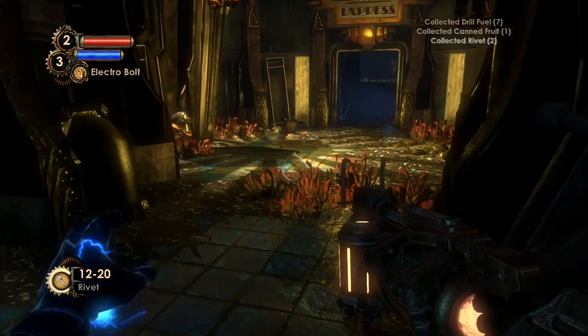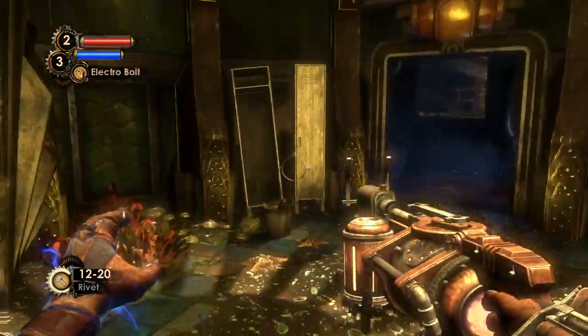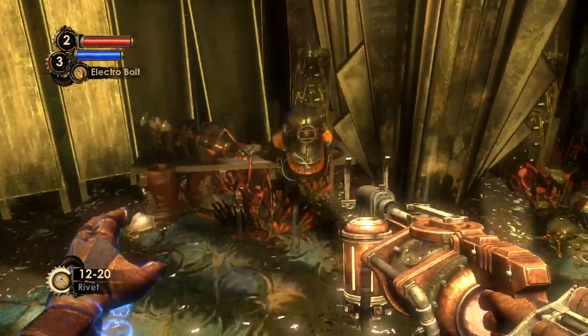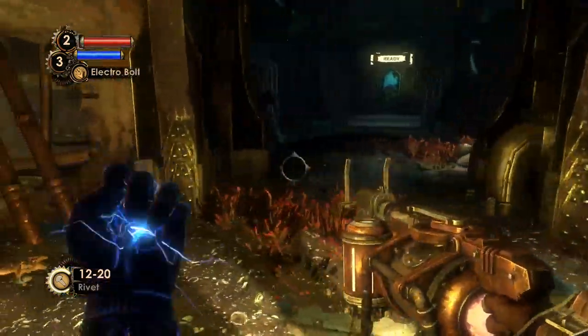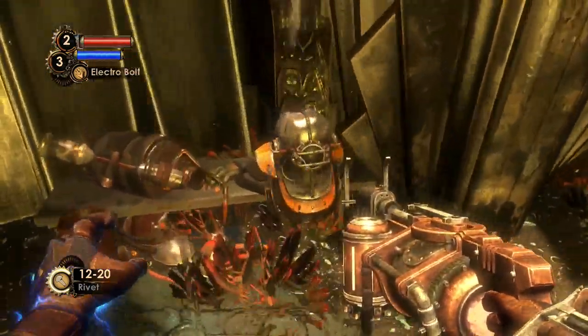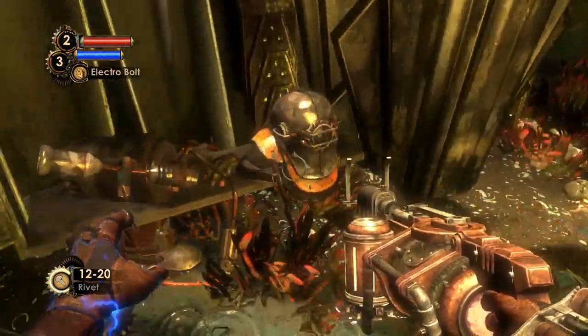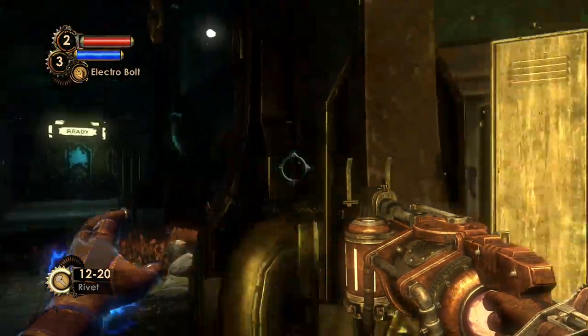Let's check out a few of the lockers. This is actually the locker room for the Big Daddies. In the previous game they said they couldn't remove their helmets, but this room kind of indicates that they should be able to. It looks like the place where guys in diving suits came in and undressed again after working outside.